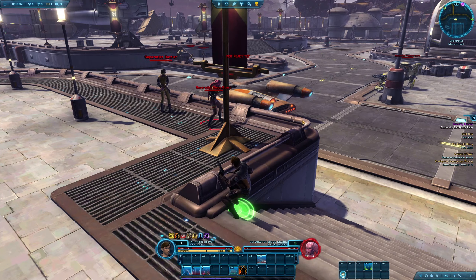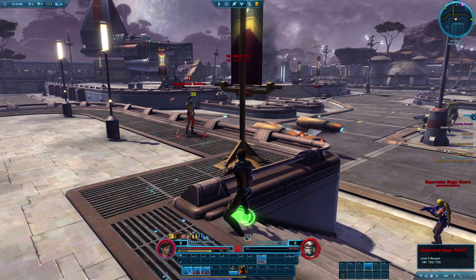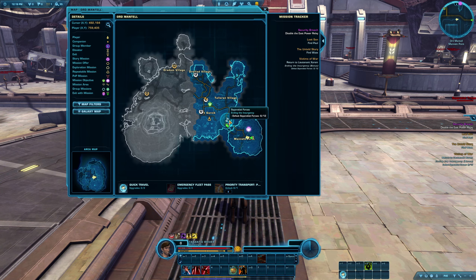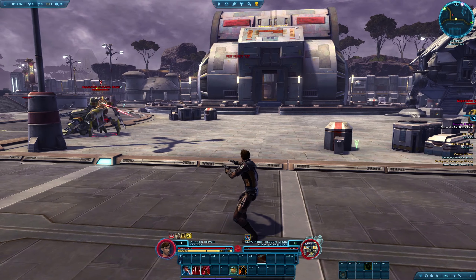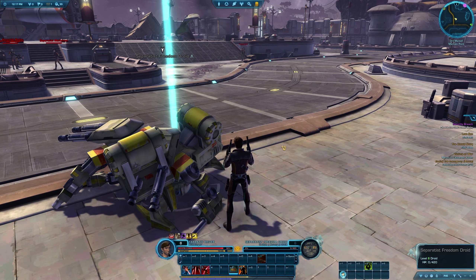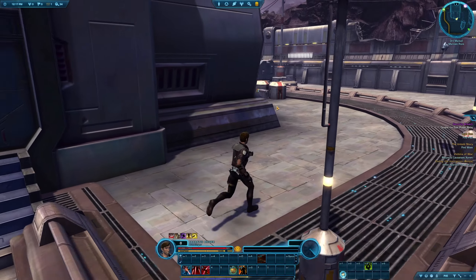Still have a few enemies left to take out over here. We're going to take out six more separatists. I think it was just here — oh, actually it's all the way back there. Sorry, I'm on the wrong thing. Security breach, that's what I want. There's the security breach, so we've got to go disable the East Power Relay.